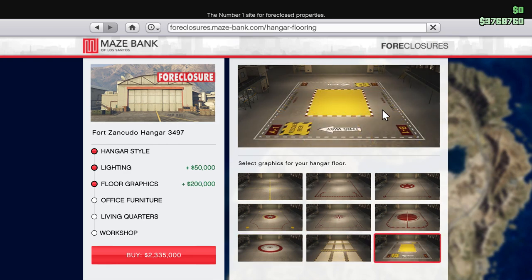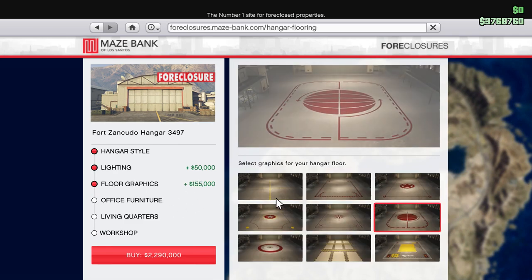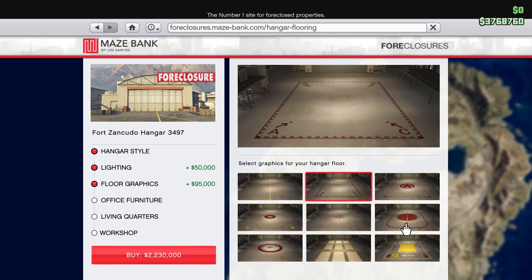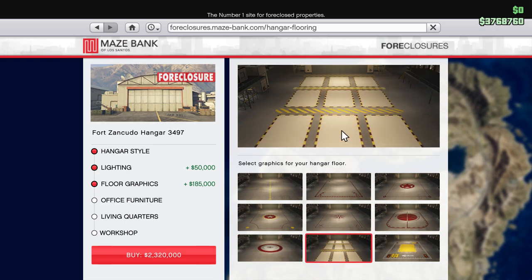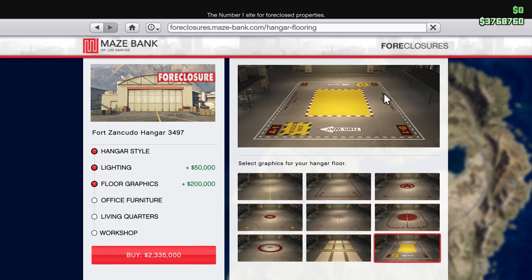There are a bunch of different floor graphics with parking spot markings for your planes. I hear you can store up to 20 aircraft which is a lot more than I thought — not sure how they all fit, maybe only so many can show at once. Office furniture — default is kind of unfinished-looking. Traditional is 195,000 and nicer. Modern is also available. I'm going to change floor graphics back to default for now — hard for me to say which one I like most.